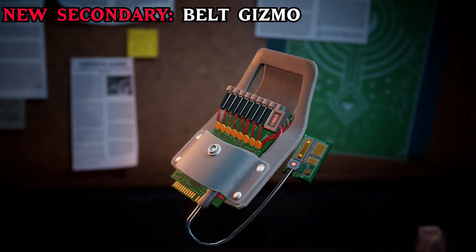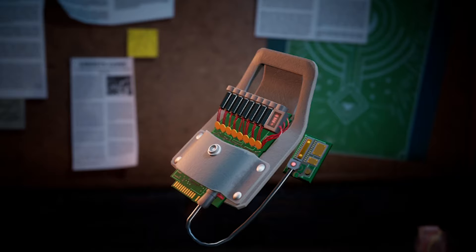One of the new secondaries is the Belt Gizmo. This is a passive gadget, allowing the Buster to have a duller ecto signature for the ghost and ghost vision, making the Buster much stealthier and harder to see through walls.